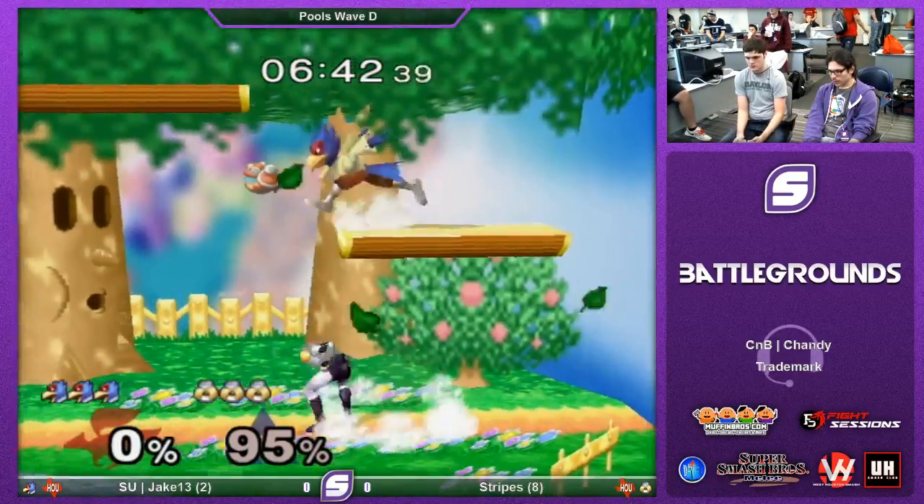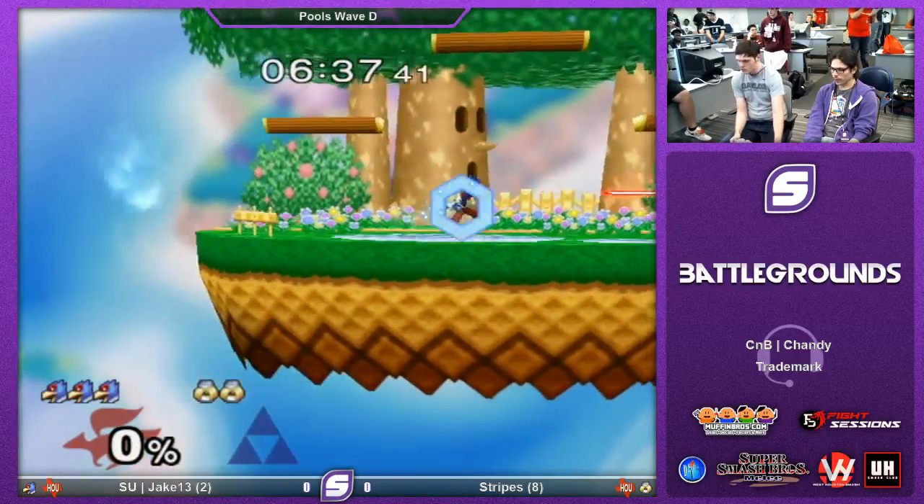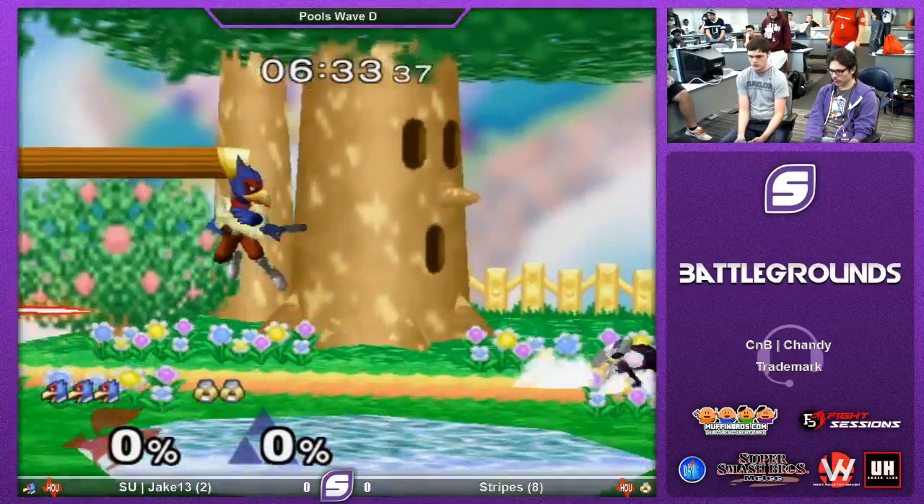I only have to dash guard him once in the game. Caught the double jump. Free edgeguard right there. Stripes has to get back on his feet really quickly here. I think he wants to catch Jake with a trap, maybe a forward tilt.